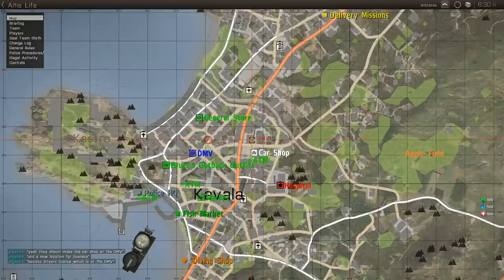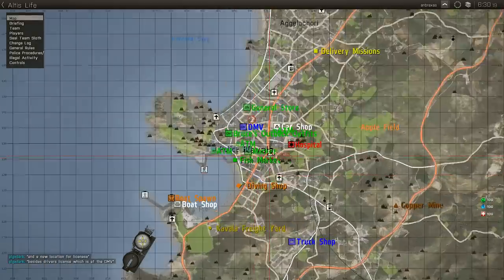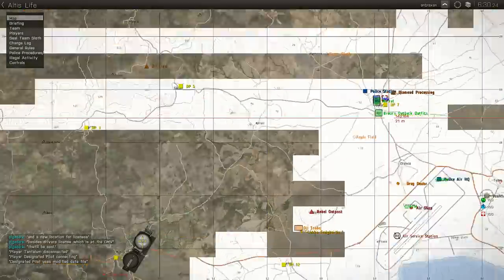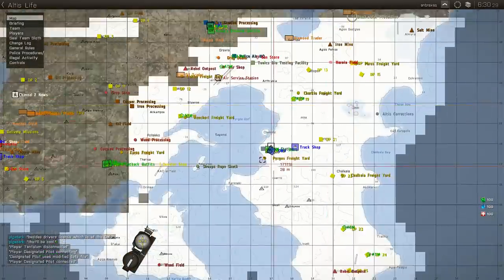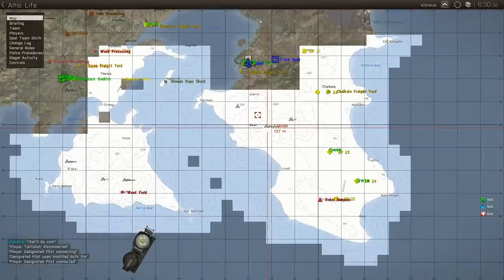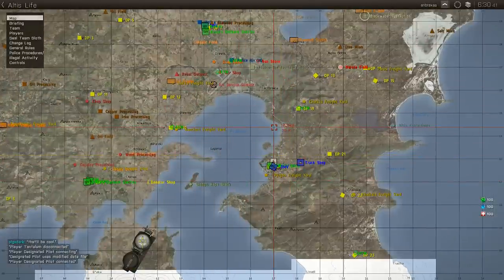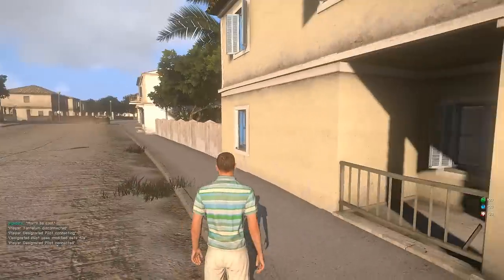The first thing you need to do if you're playing on this server is decide what city you're going to spawn in. For this server you have a few options: you can spawn in Kavala, there's also Aetheria, Sophia, and then the town down here - Pyrgos. Pyrgos really doesn't have any benefit other than the fact that it does have a truck shop there, and I believe there's a donator shop somewhere close by on this server.